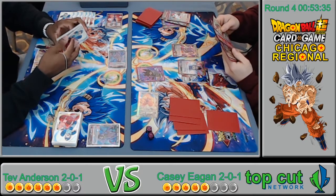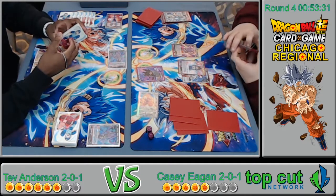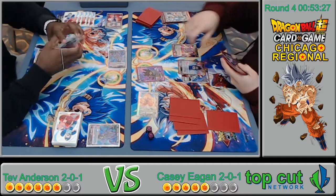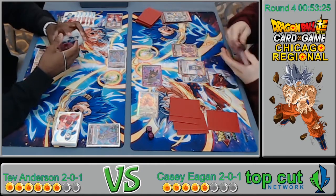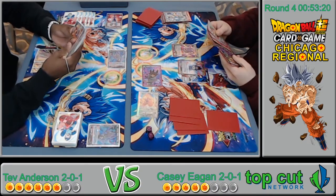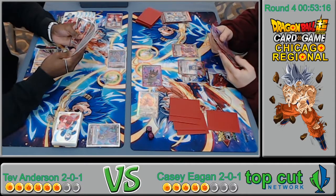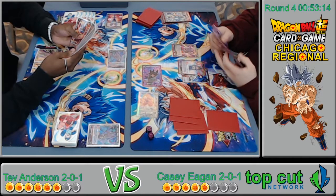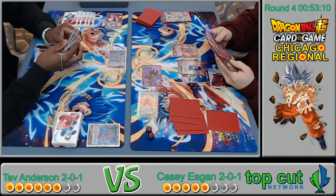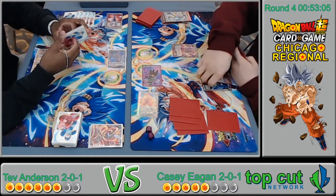I don't think Tev is expecting to see Kefla, but she can really catch you by surprise — tapping down three of your things is game-ending. The only out to it would probably be a Champa to tap it so you don't instantly die. I'm not sure if the Surge player is going to be able to stack his board enough to pull off that big kill turn.